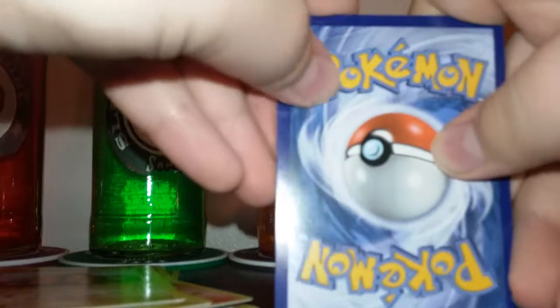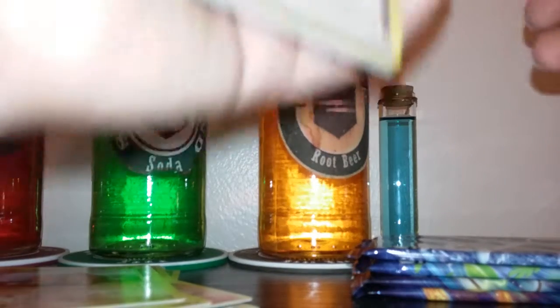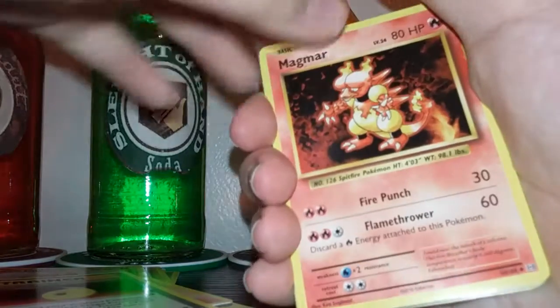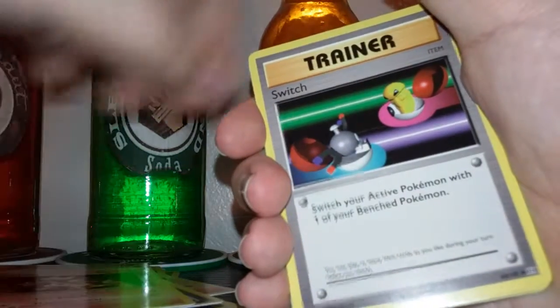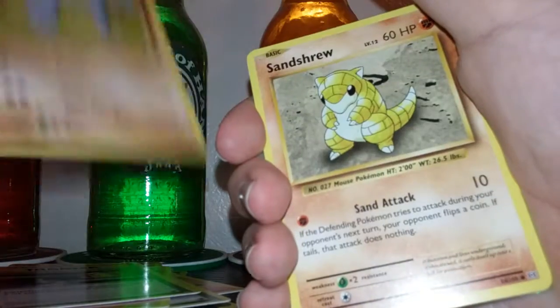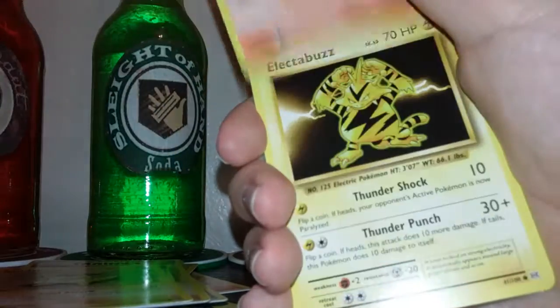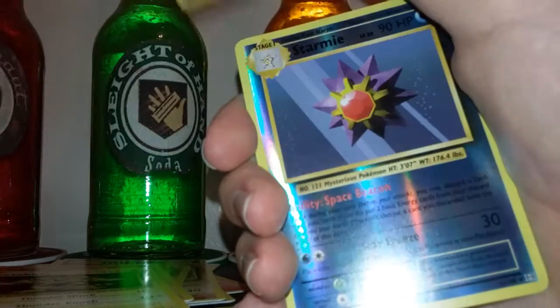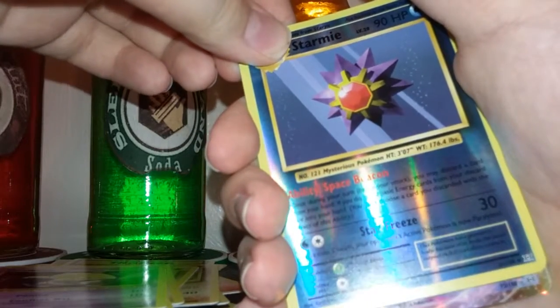Card pile — doing the little card trick. Second pack: Devolution Spray, Magmar, Switch, Onix, Sandshrew, Volt Picks, I like the Buzz, Drowzee — which is one of my favorites.